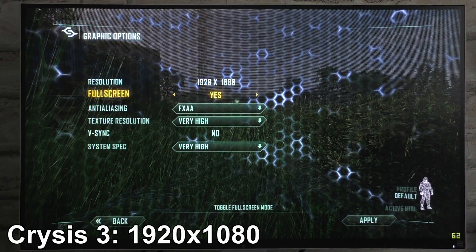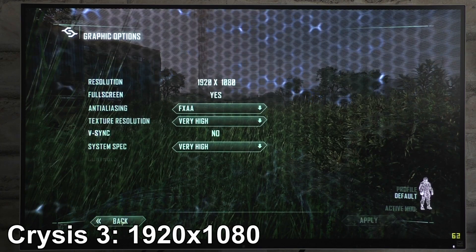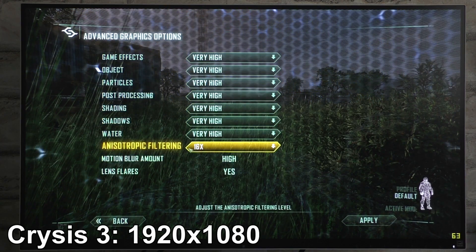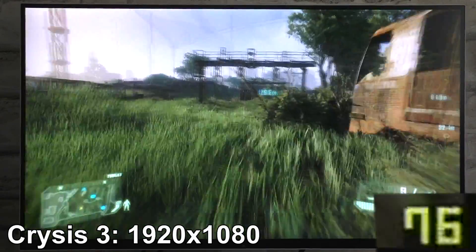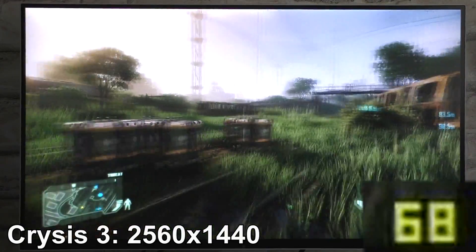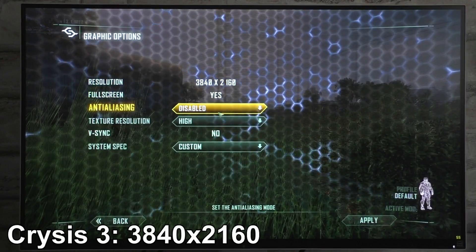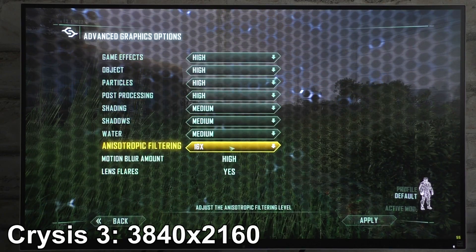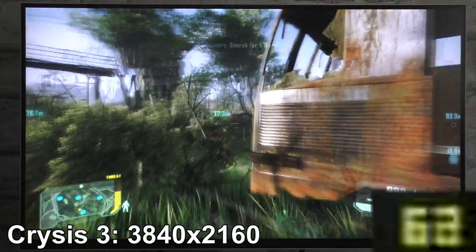Crysis 3 at 1080p: everything at very high settings. Instead of MSAA go for FXAA though — it's lighter on the GPU — and under advanced graphics, very high, 16x AF. As you can see I'm getting 70 to 80 FPS here. For 1440p I'll leave the settings as they are for 1080p; the frame rate is lower but still 65 to 70 FPS, not too bad. At 2160p I went for the high preset basically, AA completely disabled, 16x AF. The game's still looking good and with 60 to 70 FPS that's perfectly playable.